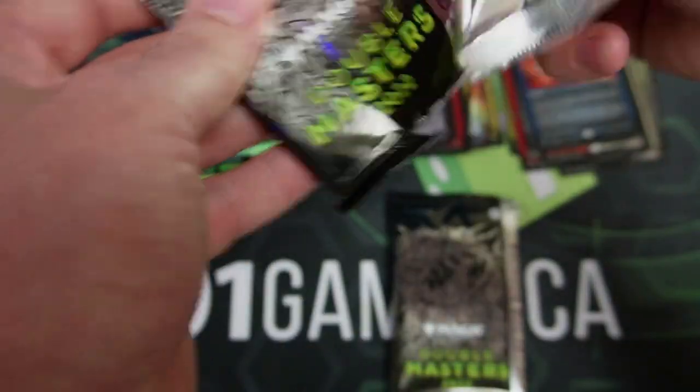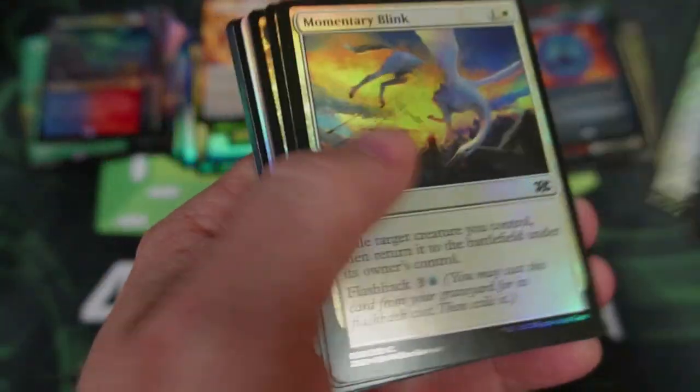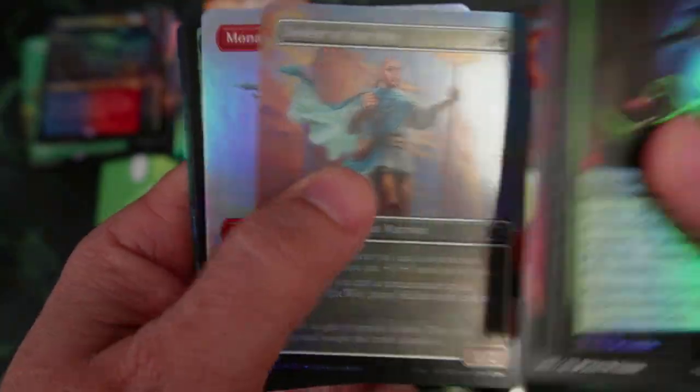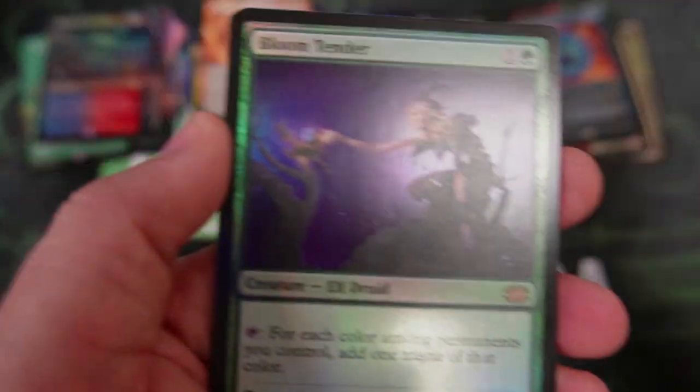I mean, I'm not pulling an Imperial Seal, but there's more than enough — if you have cards here, you could probably trade for one and still have a lot of leftover stuff for yourself. I can't believe they reprinted Swift Spear so quickly — that's going to just collapse that price.